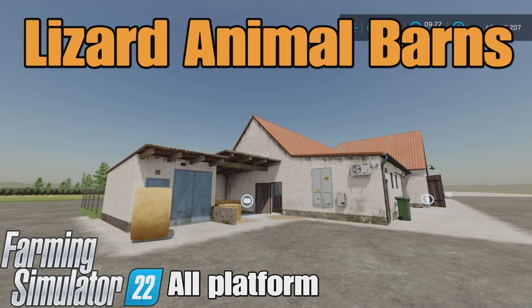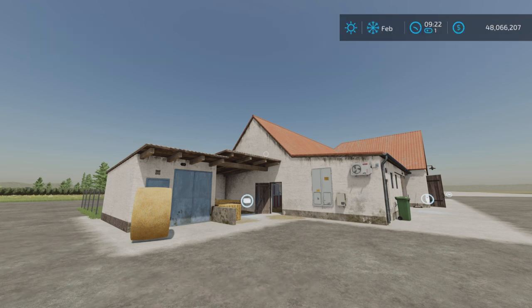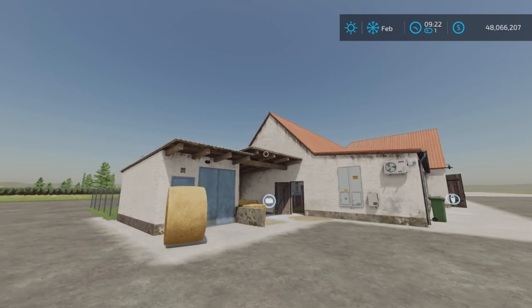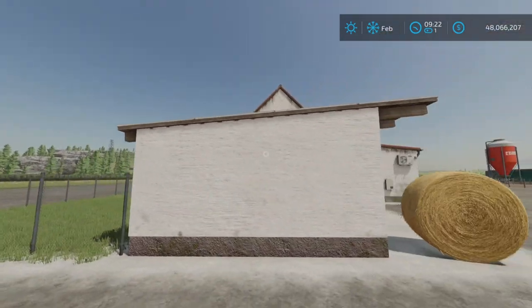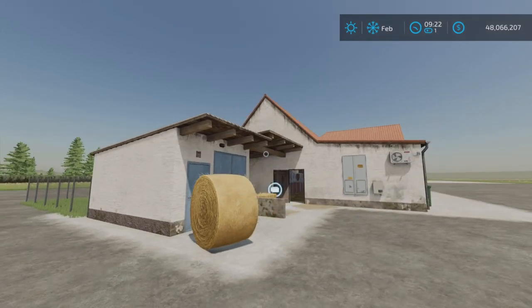Loony Farm Guy here, and this is Lizard Animal Barns by Mr. Hector on Farming Simulator 22. It's for all platforms — PC, Mac, and console. I'm on PS5 here on Rock Crawl for this test of four animal barns, which include a pig barn, sheep barn, horse stable, and chicken coop. This first one is a horse barn, just because that's how they come up in the construction menu.